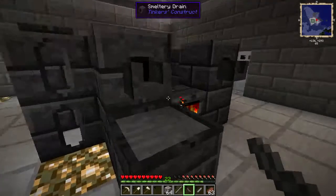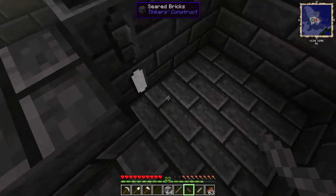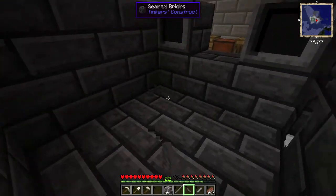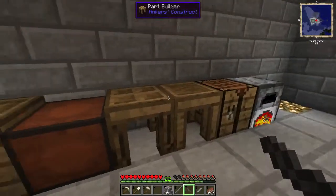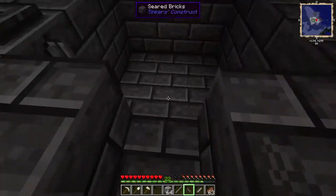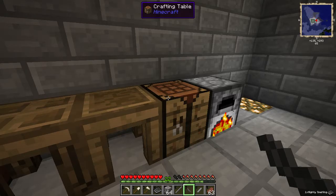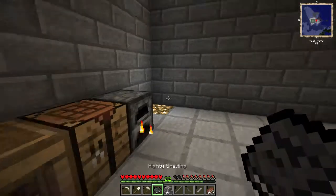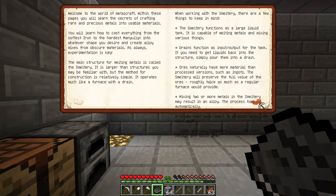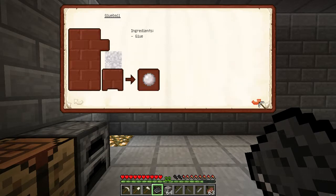You're going to need to make a smeltery. The base of it is three by three — across and down. To make the smeltery brick, you just do one-two-three like that. And once you've created that, you get the Mighty Smelting book, which has all the recipes and information about the smeltery and all its stuff.